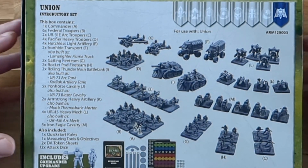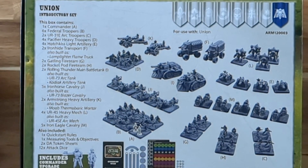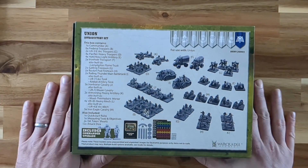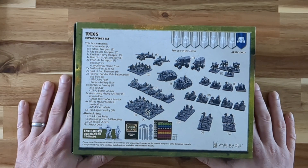Heavy Mechs — build them as ARC Mechs, Iron Eagle Cavalry. You also get your quick start rules. It isn't the full rulebook, but it's enough to get you going in the game. Measuring Tools and Objectives, the DA Token Sheet and 12 Dice. So you literally get everything you need to crack open — you and a mate can get one of these each and use the quick start rules to get into the game.